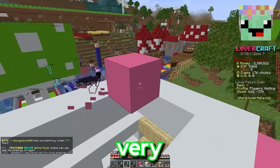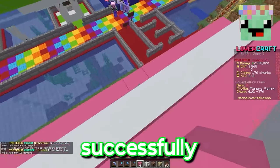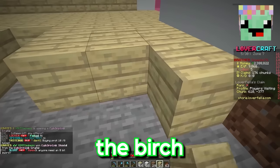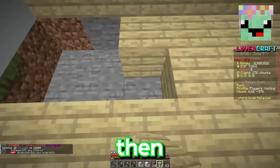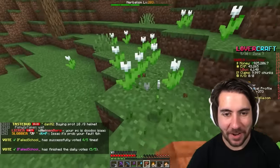We are at the very top — once I put down these last couple pink concrete blocks we will have successfully completed the roof. We're going to dig this out and make it birch wood. I think the birch planks actually look a lot better as flooring, so we're going to replace all the walls with white concrete and then work on the inside.